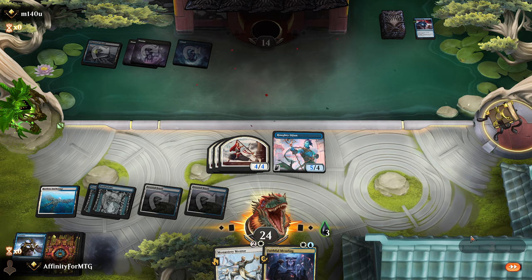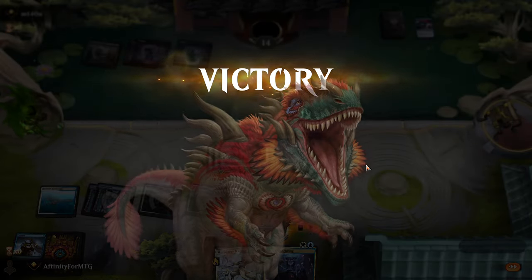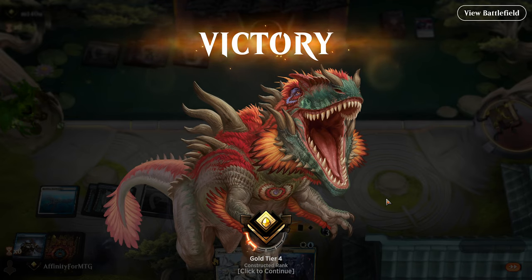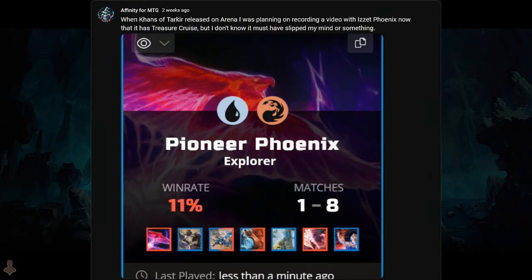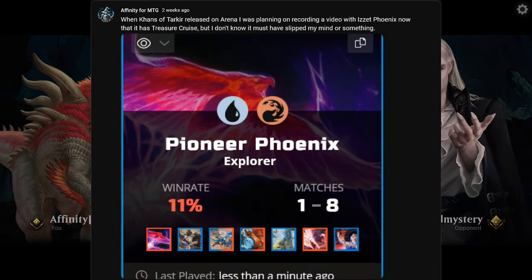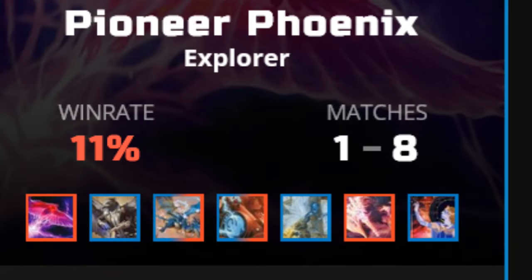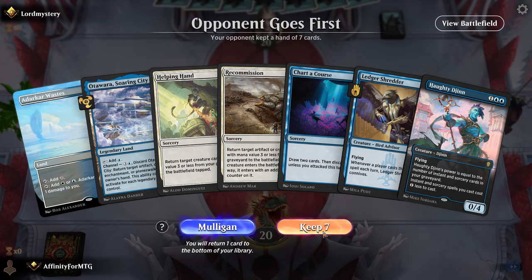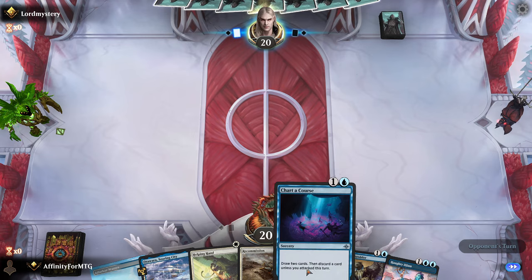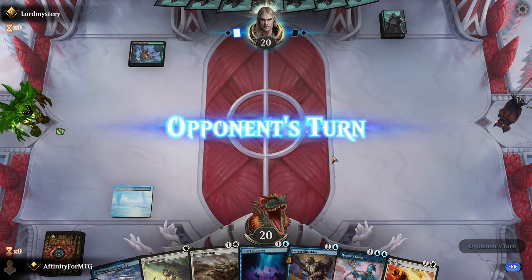This deck is working way better than expected. I mean, it is in the top tier on metagame tracking websites and I've played against it a few times, so it makes sense. I put out a community post because I tried to record a video with Arclight Phoenix, which is also very Phoenix-y, and that did not go well at all. This is going much better — we're three and zero. We have a way to draw and discard, a way to discard, and reanimation. We'll play Ledger Shredder. They are playing Golgari, so that means removal.